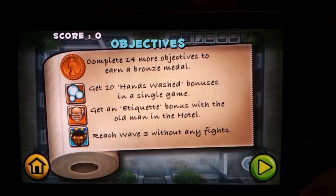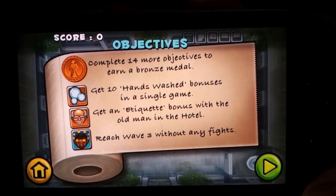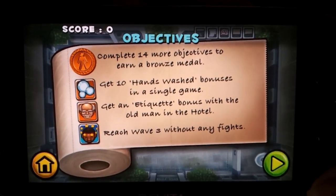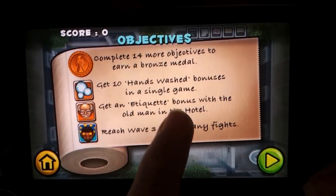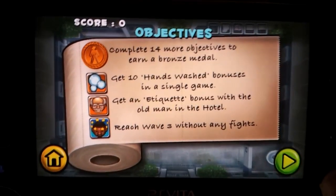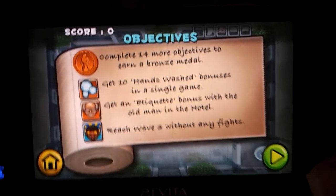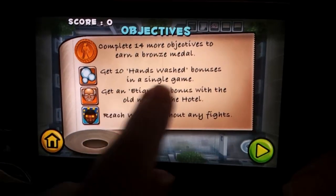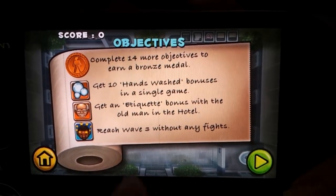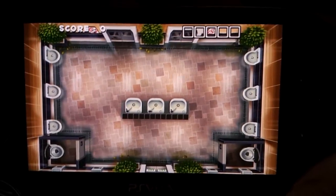It's not like Jetpack Joyride, where you can finish the objectives. On Jetpack Joyride, you had to quit the game to get new objectives. But yeah, you can't finish the objectives and then get new ones in the middle of a game - you have to quit out to get a bunch of new ones. That annoys me, because you're constantly quitting out and coming back in. So here we've got: get 10 hand-wash bonuses, get an etiquette bonus, and reach wave three without any fights. Well, let's give it a try.